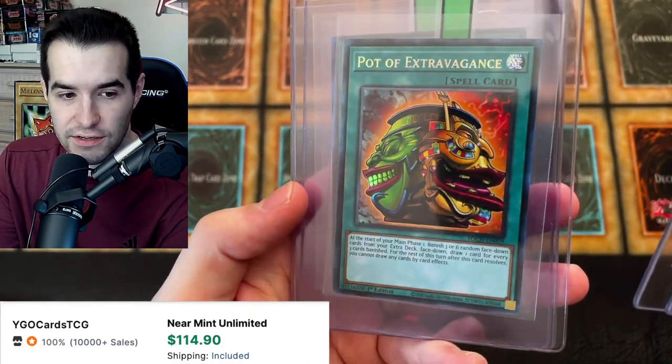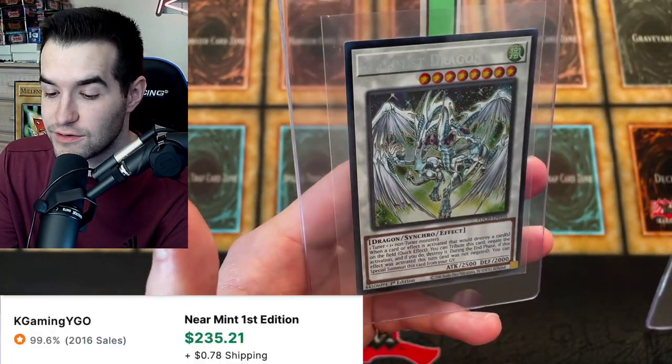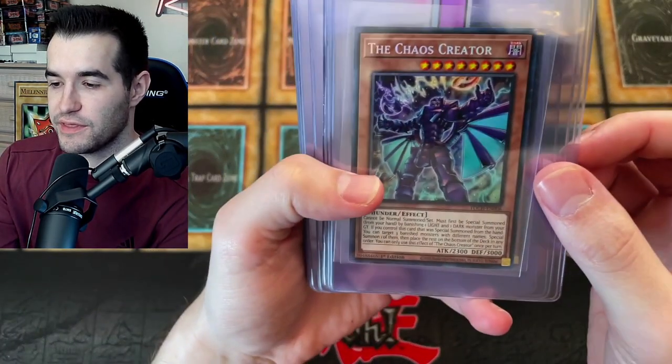Pot of Extravagance — is this the Collector Rare? Yeah, this is the Toon Chaos Collector Rare. Another one, and then a Stardust Dragon Toon Chaos Collector Rare. Good start! I hope you guys have your socks on, because this is an amazing collection — but that's a great start.